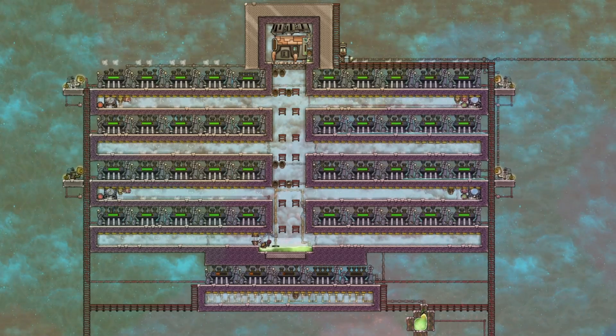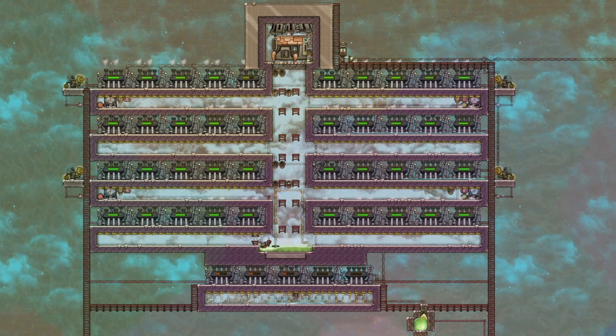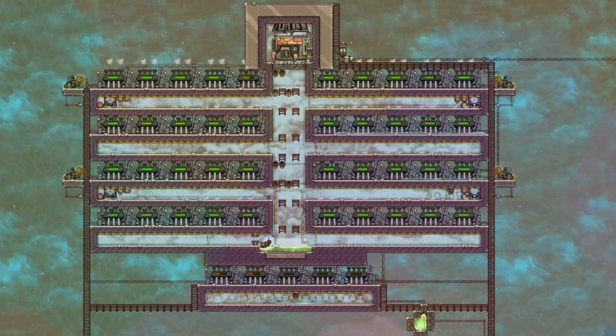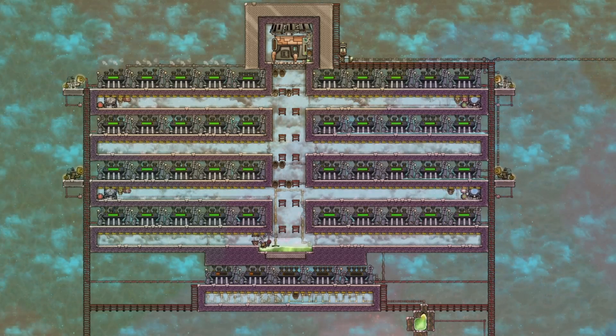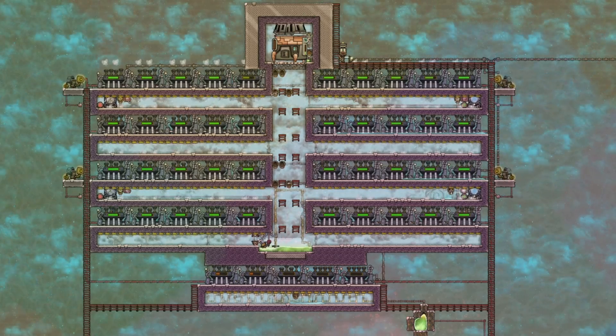Hi everyone, and welcome to this tutorial bite for Oxygen Not Included, which is about research reactors and nuclear power. These are only in the Spaced Out DLC and are very useful builds that use enriched uranium to make power and nuclear waste. I'm going to quickly look at how to get enriched uranium and then cover two reactor designs.